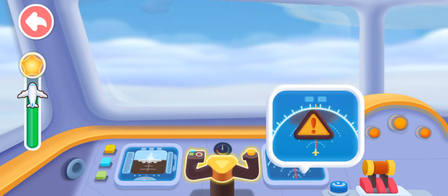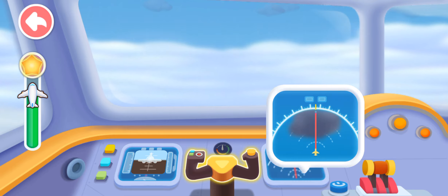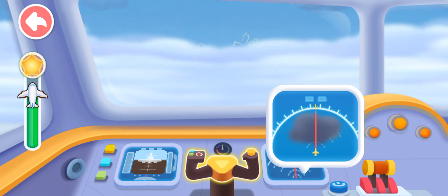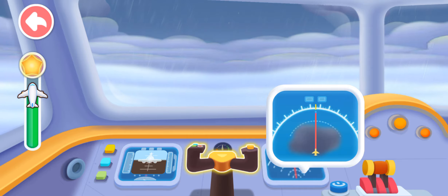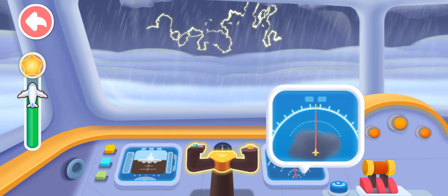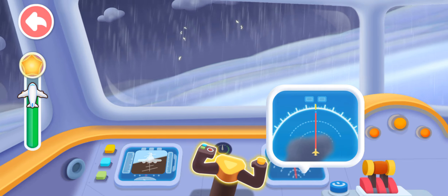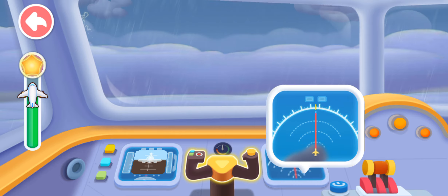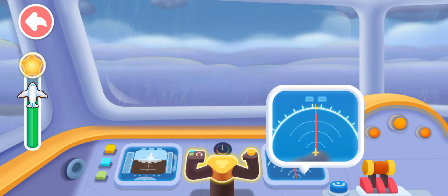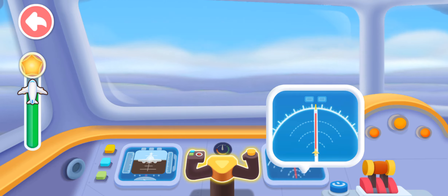Radar indicates rainy weather ahead — there might be another thunderstorm. We're about to reach the thunderstorm area, it's dangerous! Quickly operate the rudder to avoid it. Yay, successfully dodged the thunderstorm! Keep going.